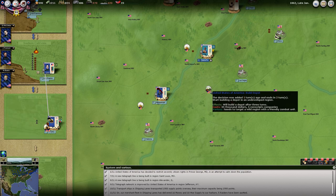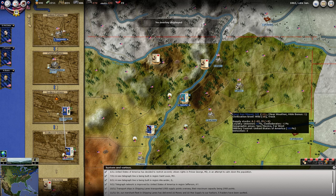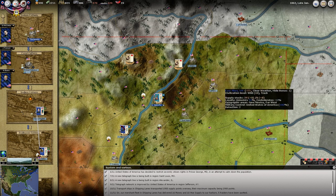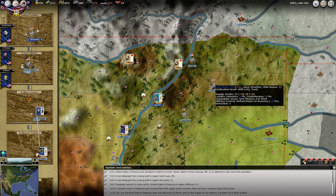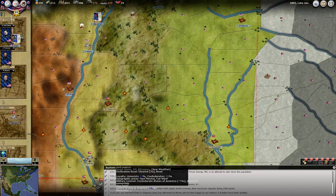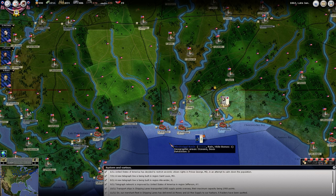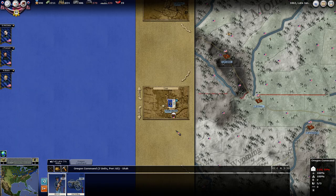We're building our depot here. I did look in the 1862 start and that starts with a depot back here in Mora. Maybe that would have been a smarter move, but I think this will be okay putting it here in Santa Fe. I guess it's time to just go through the units and see where we're at.